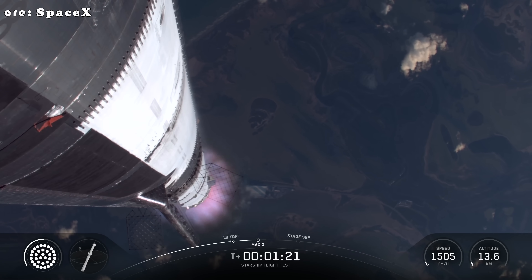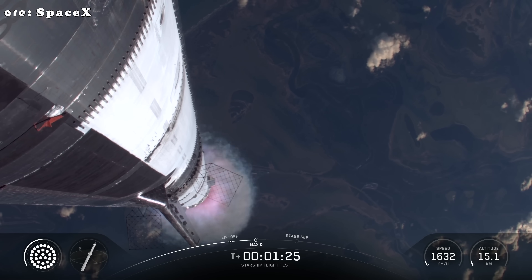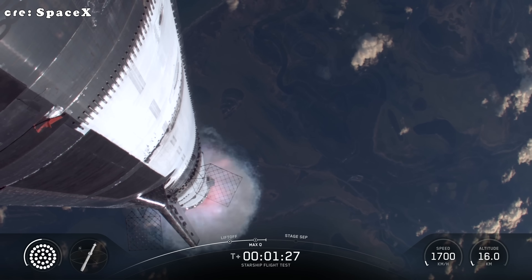The next thing we're looking forward to is hot staging. We've got 33 out of 33 Raptors lit. Super Heavy makes its way uphill.